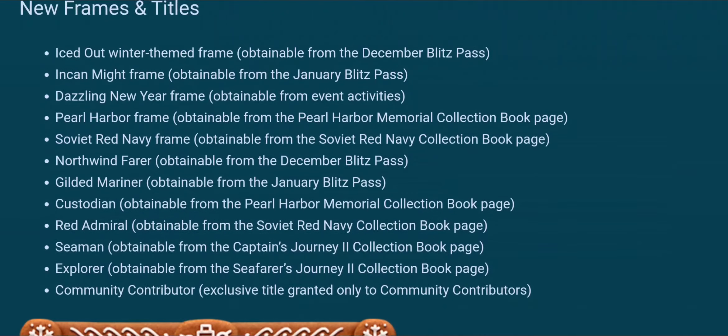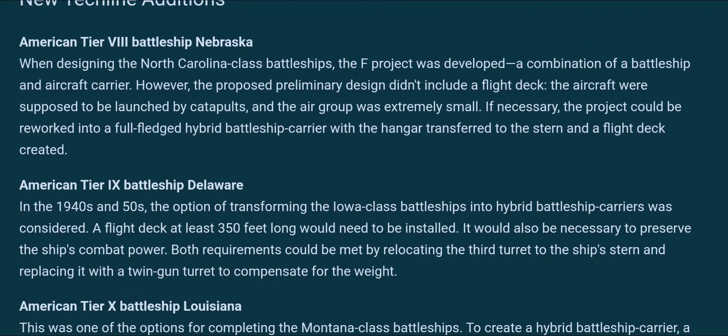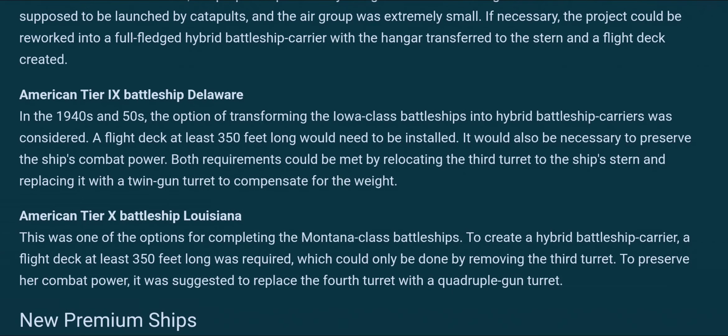New frames and titles — okay, more visuals, sure, I'll move through that rather quickly. Tech line additions — that's the hybrid battleship line. We're getting three hybrid battleships: the Nebraska which is a North Carolina hybrid, sort of an American Ise; the Delaware which is an Iowa variant; and the Louisiana which is a Montana. So they're effectively taking the tier 8, 9, and 10 original tech line battleships and replacing the rear half with a flight deck, giving a couple of additional aircraft — which means we're probably going to see a lot more aircraft in higher tiers.